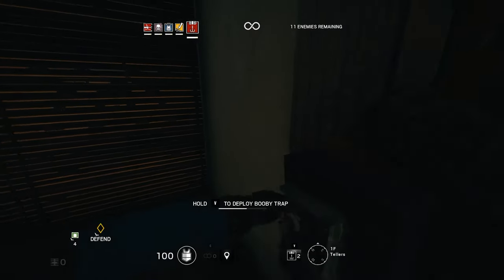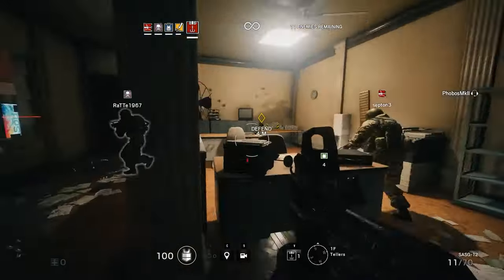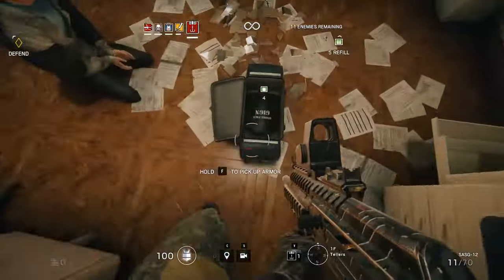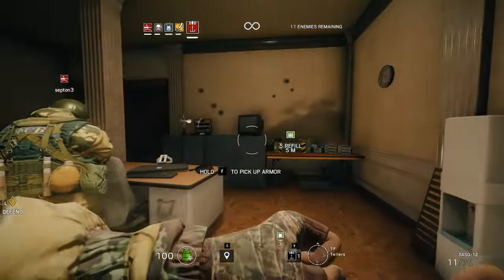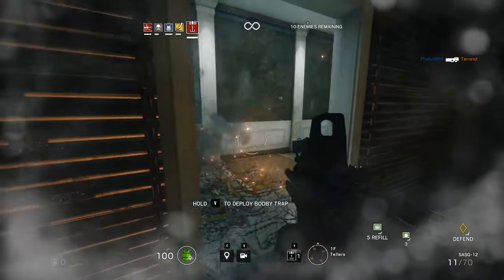I'm playing as Kaplan, and Kaplan puts these booby traps over doors, over roof panels and floor panels and things like that. I also get some barbed wire. I'm going to save one of these because there are five waves, and you can see the amount of enemies at the top — it gets harder and harder.